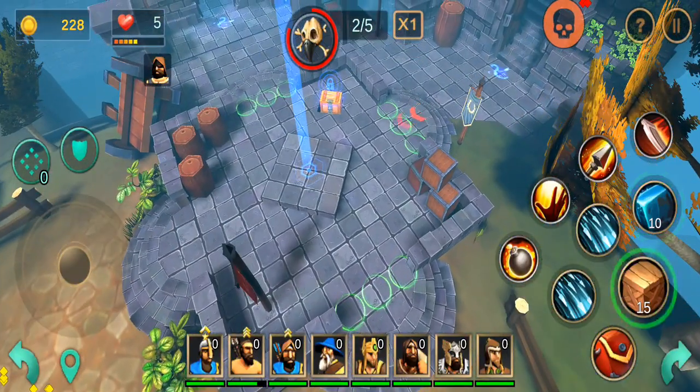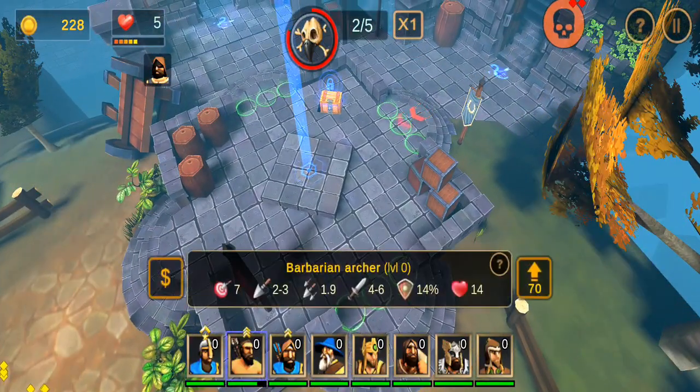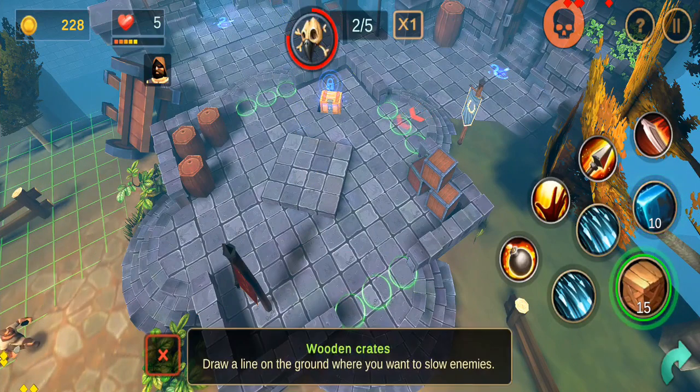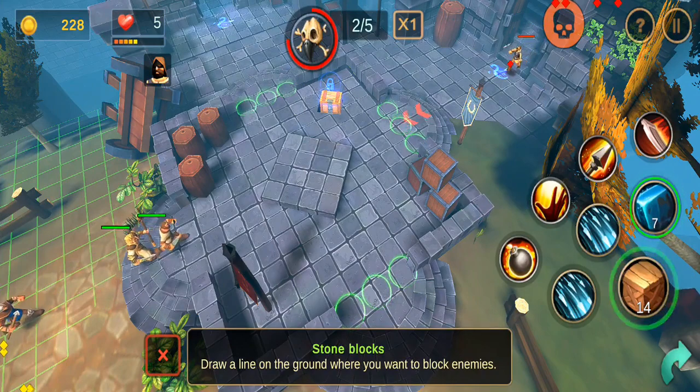Deploying crates, stone blocks, or traps strategically can impede the progress of your enemies. Do not hesitate to utilize these tactics to steer your team towards victory.